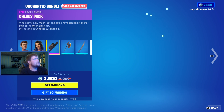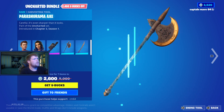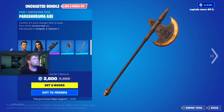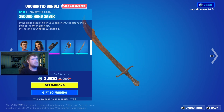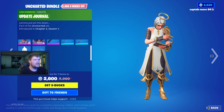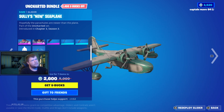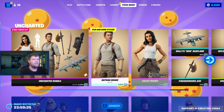We have the Uncharted bundle — that's kind of odd to see here. So we have Nathan Drake, we have Chloe Frazer, we have the Chloe's pack back bling, and the axe with a Secondhand Saber. Pretty cool pickaxe — it's just like the time traveler dude from Marvel. I cannot think of his name... Dr. Strange, that's his name. Just like his, but rusty. And then Sawyer skin as well. Very cool set.